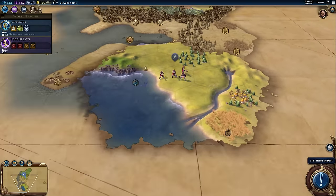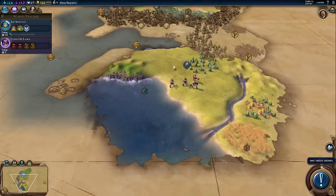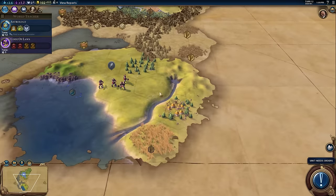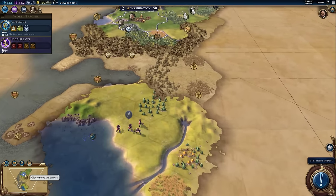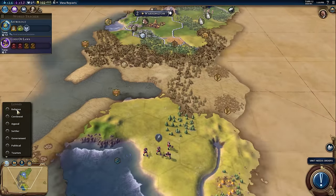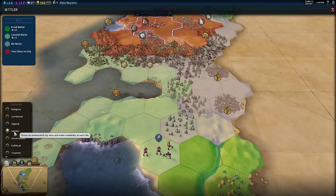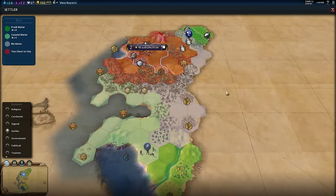Another goodie hut! And another nice city spot over here — if we settle here, maybe the next city will be down here. Over on your minimap, above it there's a button that says 'Lenses.' If you click on that, you get a variety of lenses. One of the most interesting ones is the settler lens — if we use this, it colorizes the world map to show you where you can settle once you have a settler.